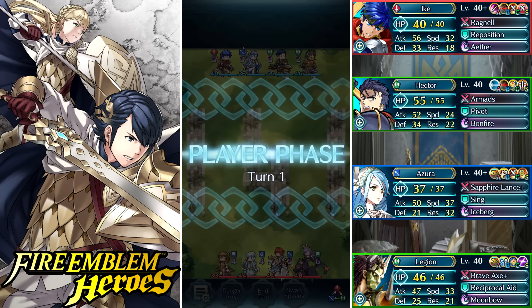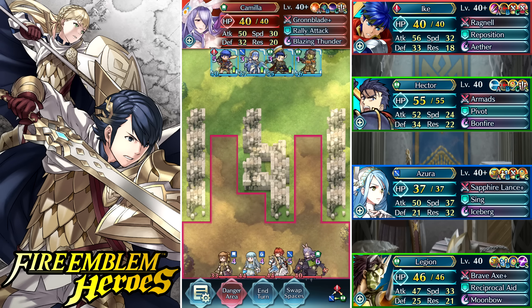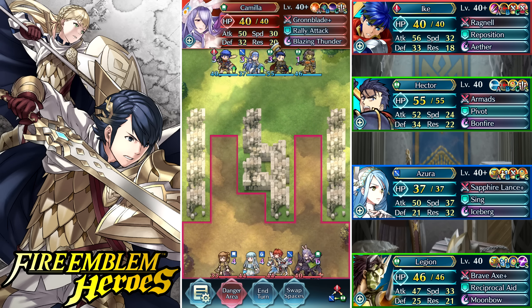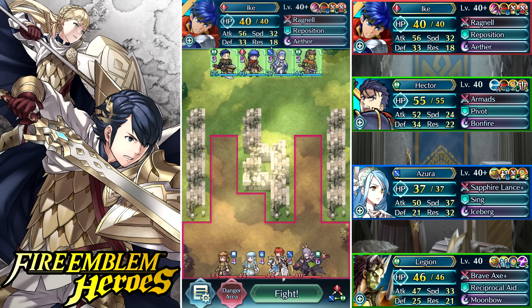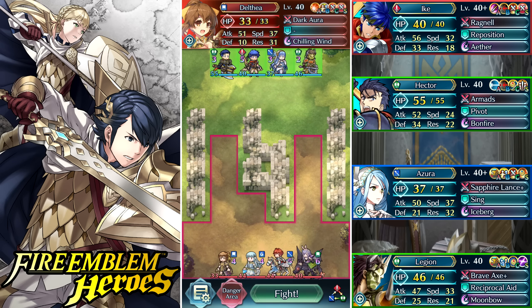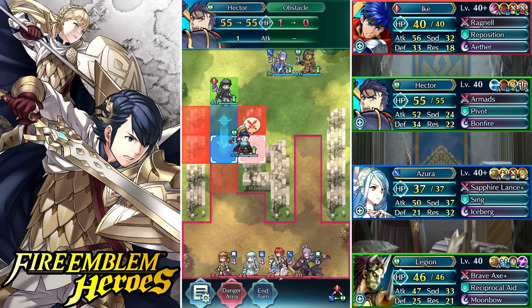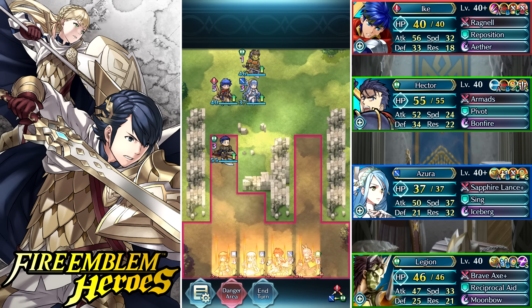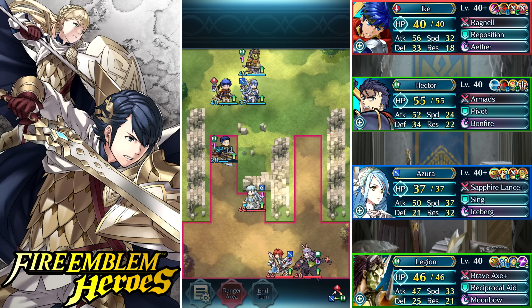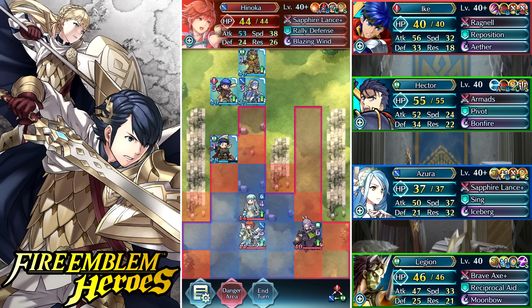This next opponent has Delthea. I managed to summon Delthea on the very first summon — if you saw my summoning video, pretty awesome — though I wasn't able to get Sonya. I'm really lacking on green units; checking my box the only real ones I have are Hector, Legion, Cecilia, and Merrick. Merrick's too slow to pull off the blade tome combo, Hector and Legion are both melee, and Cecilia is a good blade tome user but only on horse emblem. What I'm really looking for is a fast green mage that can pull off the desperation combo with the blade tome.